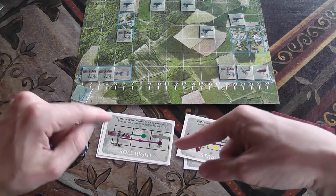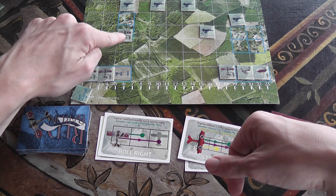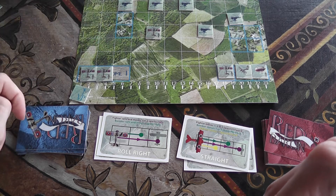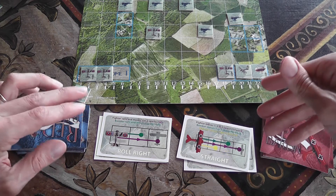You reveal the cards and execute the maneuver. For example, the allied player played a roll right and had committed to a specific airplane — he can move that airplane one or two squares rolling right without changing facing. You repeat this process of committing to maneuver cards five times.